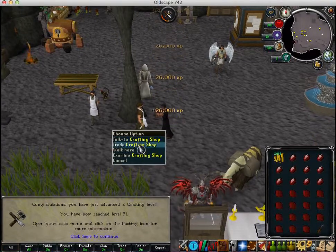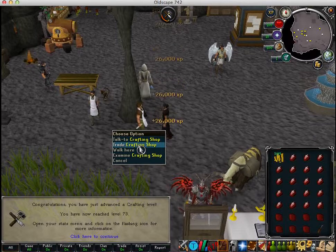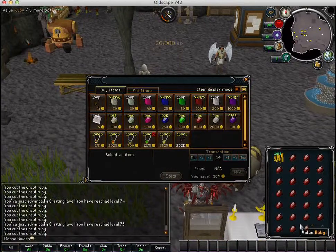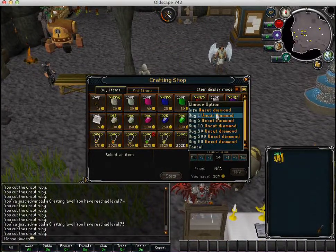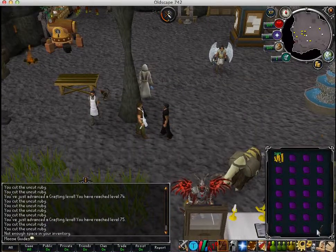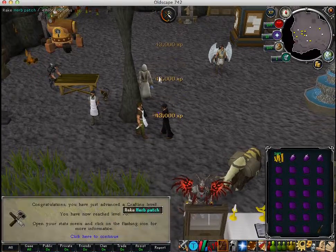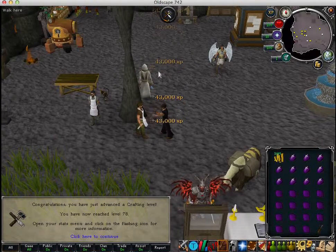And then you should be able to go dragonstones after this. Sell these dragonstones and then cut the dragonstones. You get 43k XP and that's the highest you can get on Oldscape for the gems.